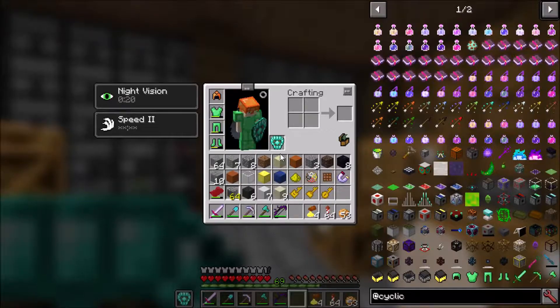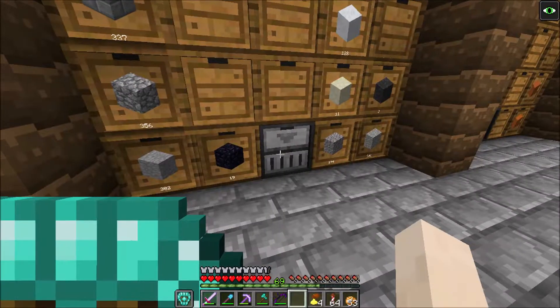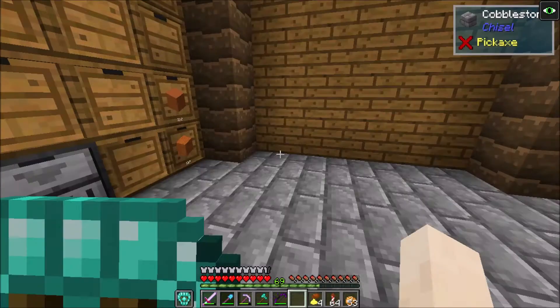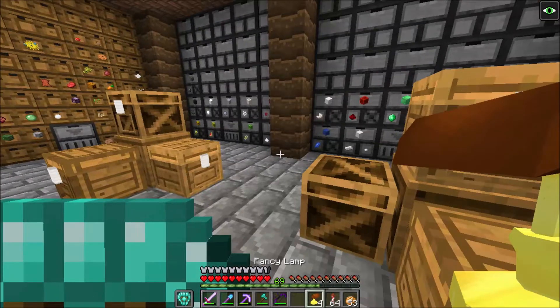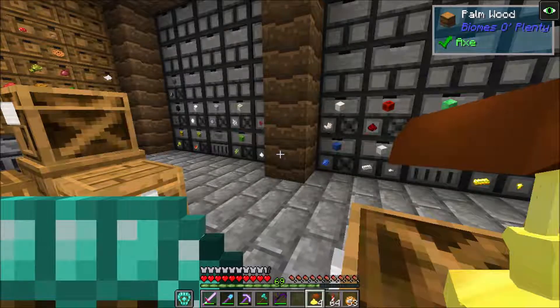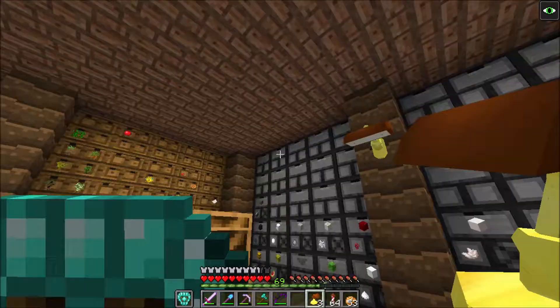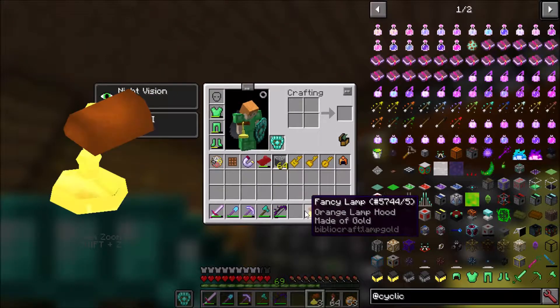My inventory is a mess, but I right-click twice and now it's sorted — so useful, I love it. One thing I definitely forgot are our lighting issues over here.